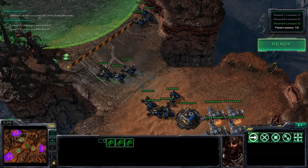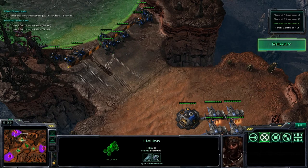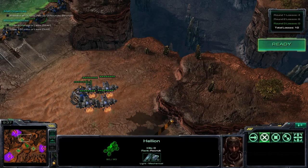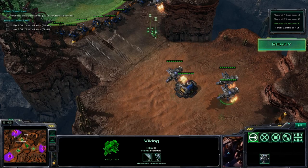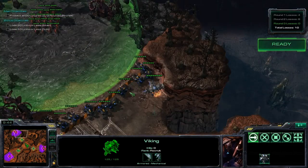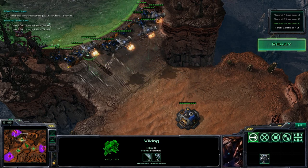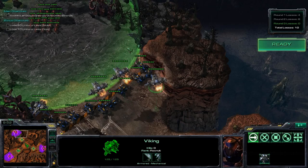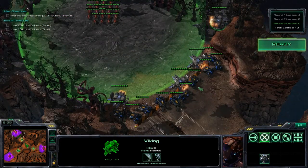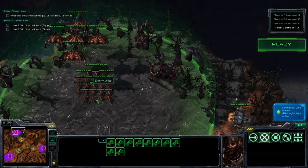I'll also be doing a casting of the Protoss and Zerg form of these, probably later today. Get a little concave with the Hellions, and have the Vikings as far back as you can since nothing here can attack air — you're only using them to kill the Broodlords. Micro back the Hellions and try not to have any Hellions get killed by the Broodlords — they have nine range. Wait for the Zerglings to come forward a little bit.